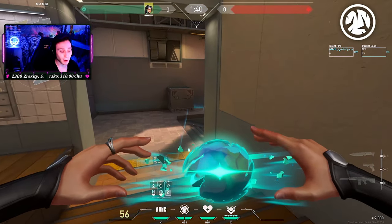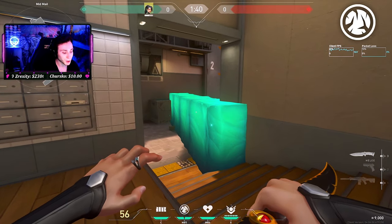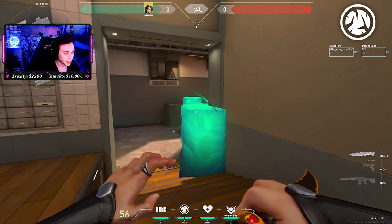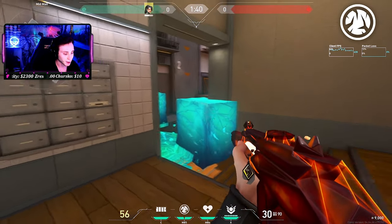Next, let's talk about Sage's slow. Typically how I like to play Sage is I'll throw my wall down as early as possible so that it can fortify and enemies will have to inflict the most damage possible. Then after they break it, I'll usually throw one slow. At this point you can do some little peeks around it, because typically people are going to be stuck and wanting to get out.